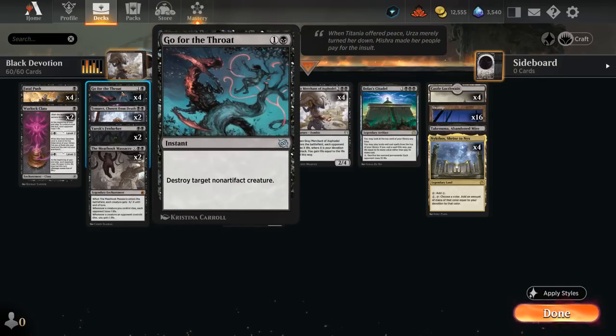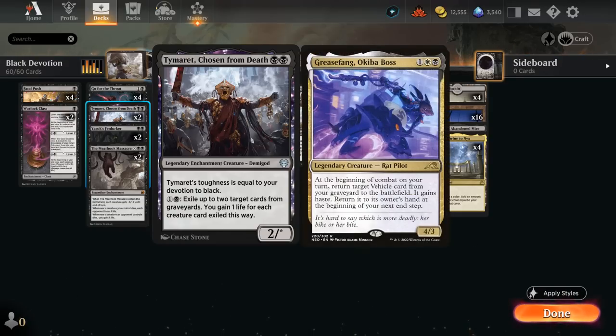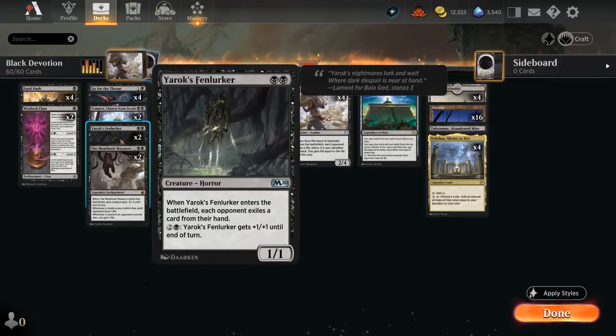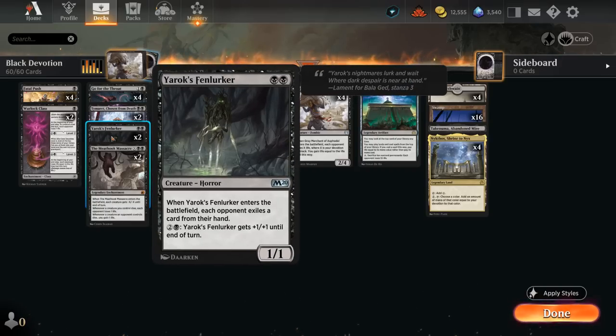At 2 mana we've got the full playset of Go for the Throat to complement Fatal Push, destroying target non-artifact creature. Not too many artifacts in the format, so I prefer this over other 2-mana instant-speed options. Two copies of Tymaret, which grows its toughness with our devotion to black — a great blocker that also gives graveyard hate for 1 and a black, exiling up to 2 target cards from graveyards and gaining 1 life for each creature exiled. Fenlurker is a 1/1 that makes the opponent exile a card from their hand on entry — even better than discarding — and for 2 and a black we can give it +1/+1 until end of turn, also increasing our devotion by 2.